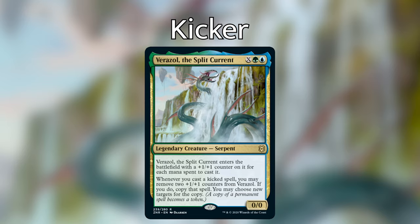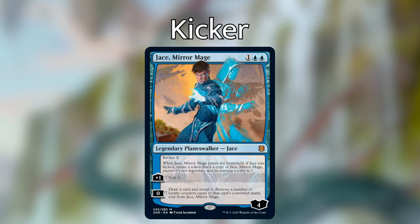Moving away from MDFCs, we're going to talk about kicker. This is not a new mechanic by any means — it's a very old, tried and true mechanic — but they've brought a lot of really good cards to the set. After spending two weeks building a Verazol deck and exploring the twenty cards from this set going into it, there are so many good kicker options and synergy cards, especially in blue and green. One of the most noteworthy cards with kicker in the set is Jace, Mirror Mage.